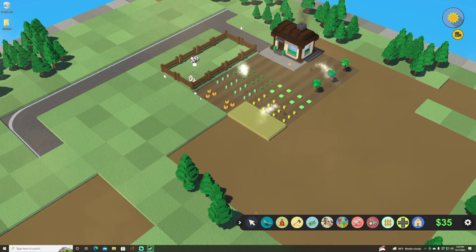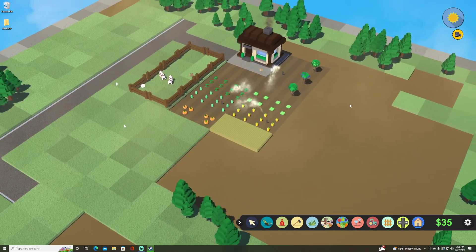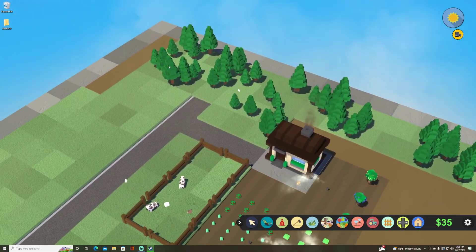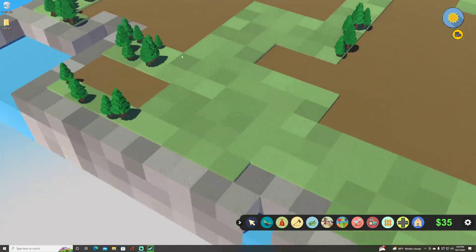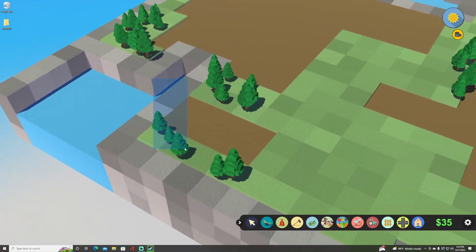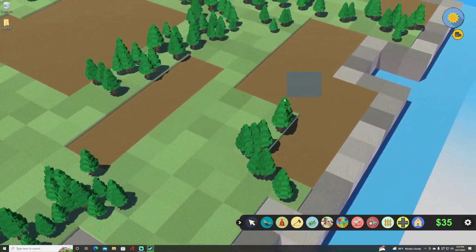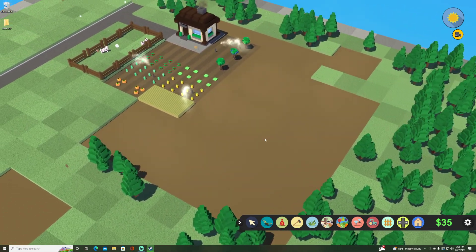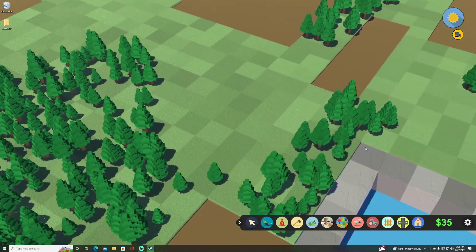It looks like the game has these small little random creatures — little bunnies — just something nice to look at. If we scroll to the edge, that's the boundary of the map. You're basically limited to this area, but imagine how long it would all take to completely build out.